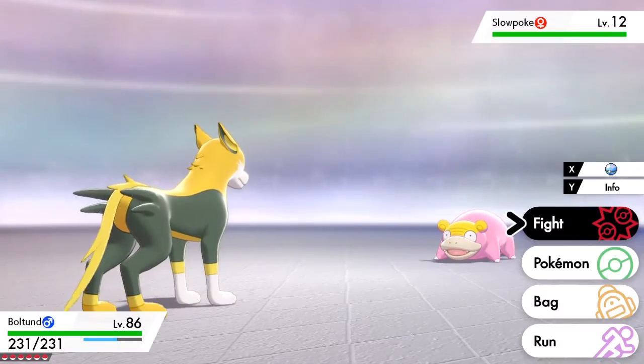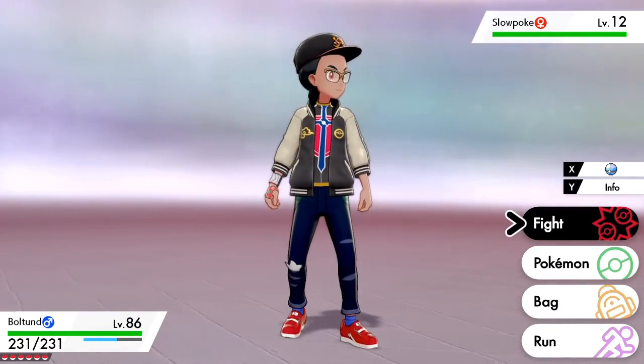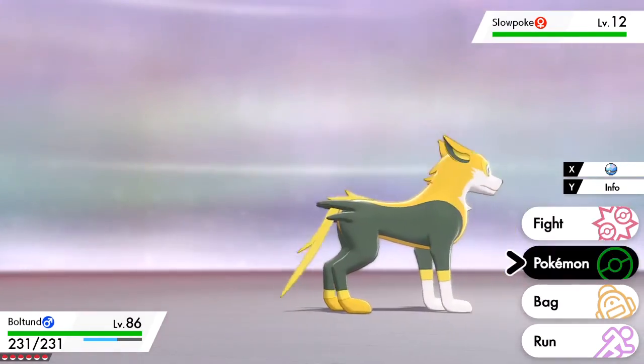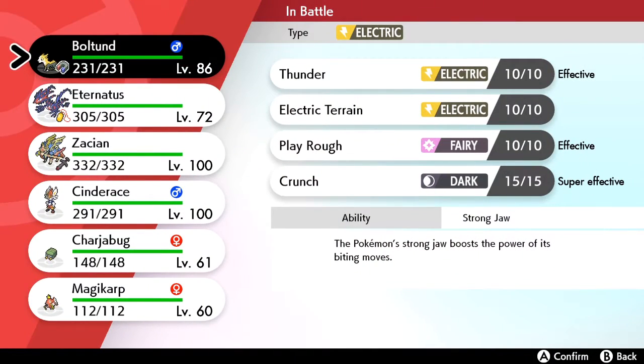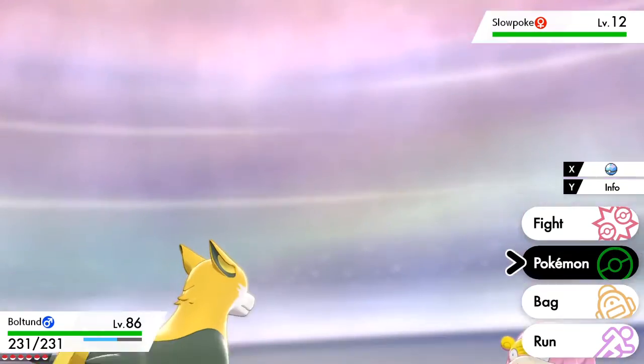Once the DLC comes out, you can evolve Slowpoke freely. As for catching it, I'd recommend a Quick Ball — it is level 12, so you could bring something in to battle it. But if your Pokémon are super over-leveled, just throw a Quick Ball and you should be able to catch it no problem.